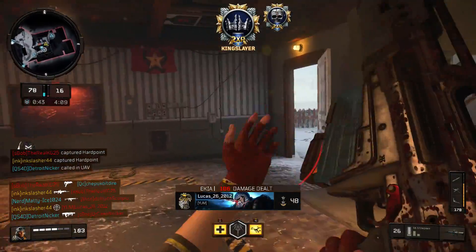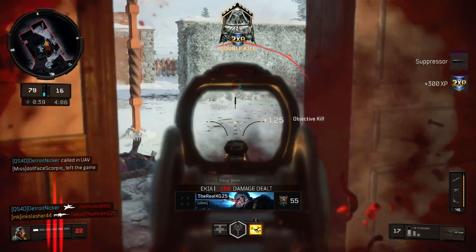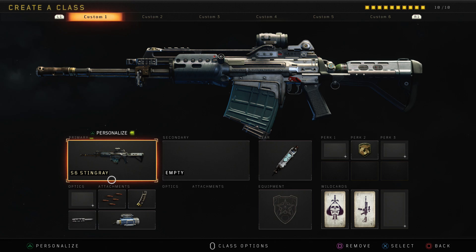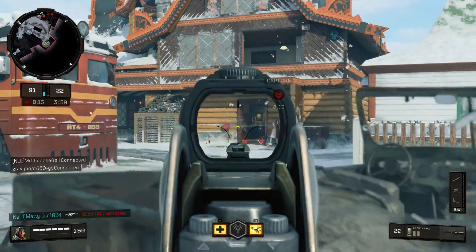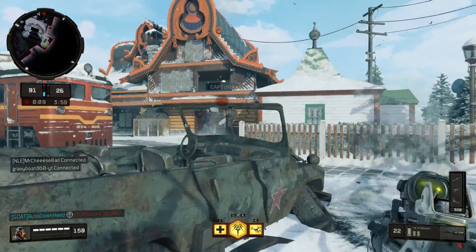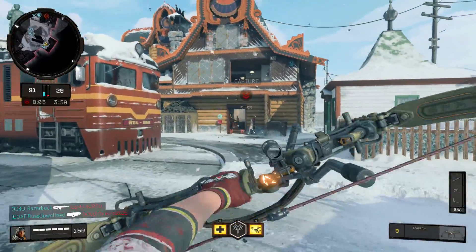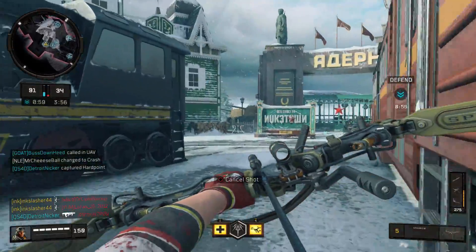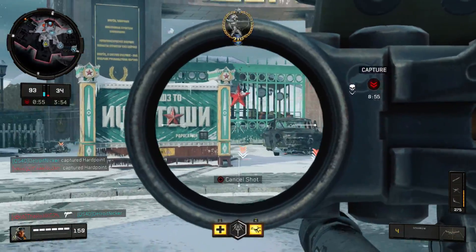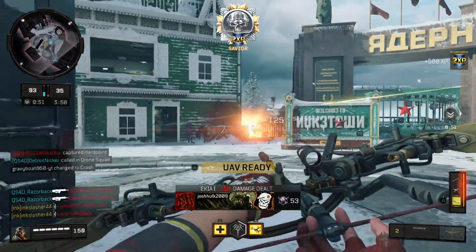It is just so good with the Operator mod that nothing else is really able to compete with it, and it still might even be the best weapon in the game - let me know what you think down in the comments. As far as the class setup for the Stingray, I use Rapid Fire, Hybrid Mags, Long Barrel which actually helps quite a bit, and then the Operator mod which is the Impact Blast, making your rounds explosive. The reason why this weapon is so good with the Operator mod is because you don't need to be accurate. Essentially, the Operator mod gives you High Caliber but across the entire body of your enemies, and that is why it is so good.